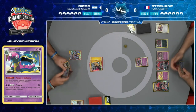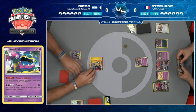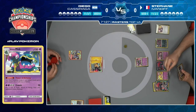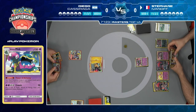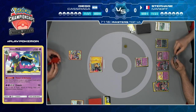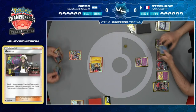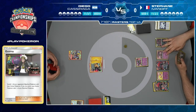Diego uses Guzma to bring up the Alolan Muk - it has a full retreat cost of four energy, so Stefan can't retreat it. This is a smart play: you're protecting your Pikachu Zekrom because Stefan has no way to retreat the Alolan Muk. Another Triple Acceleration Energy gets traded away - that's two so far, but Stefan plays four of them.